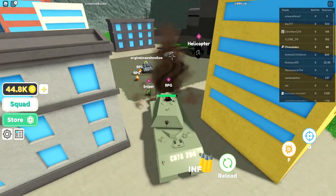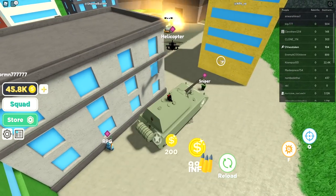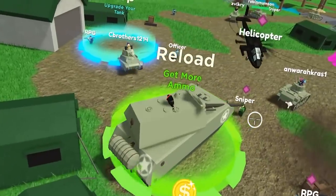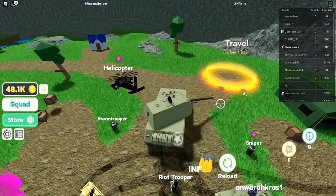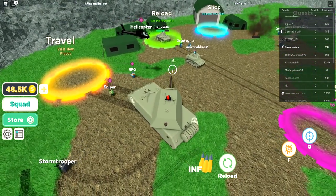There's anywhere else to go or do we just camp the tank? I think we're gonna go to a new world. These are stats — I have to kill 15 soldiers. There are rebirths in this game! Let's go to Travel — 'visit new places.' We still have to buy to unlock zones.